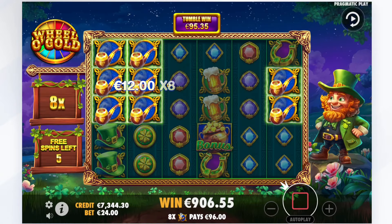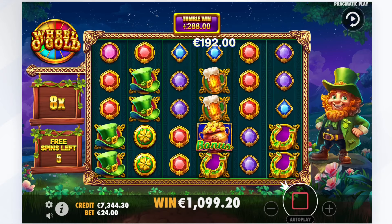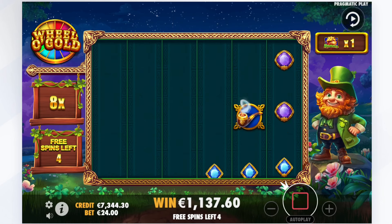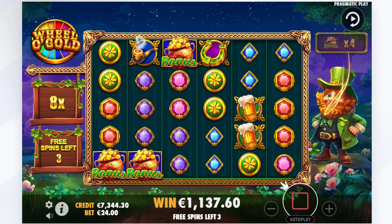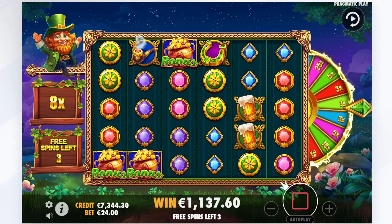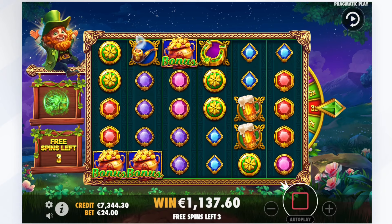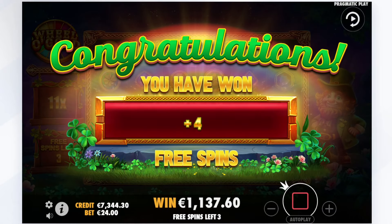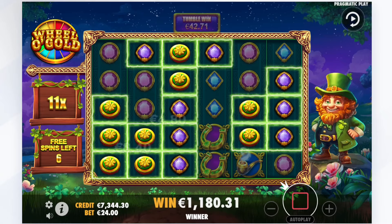The wins are getting better now at least. There we go, instant level up. What is your plan, leprechaun? 3x — okay, we're going up. 11x multiplier. I got like 7 spins remaining. Do I have any bonus symbols saved up? No, we have to start from 0. 4 more bonus symbols, but now he can pop. 3 bonus symbols just in 1 spin.